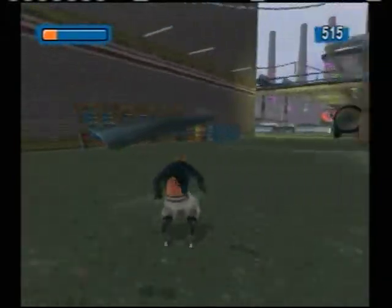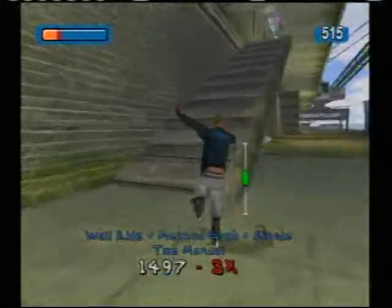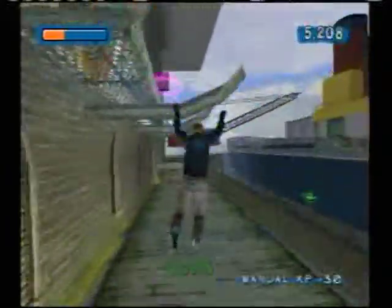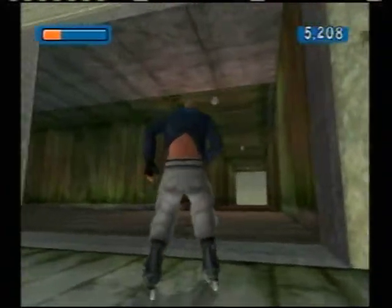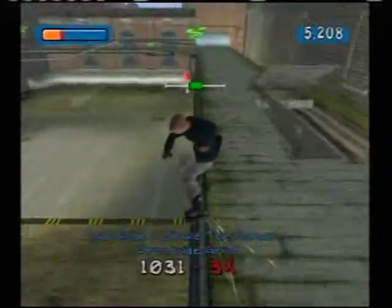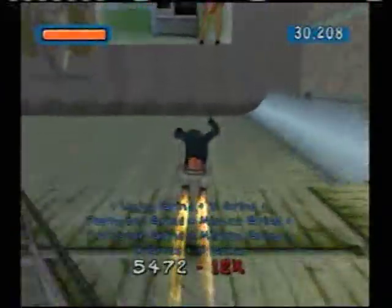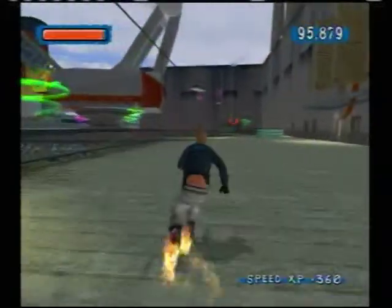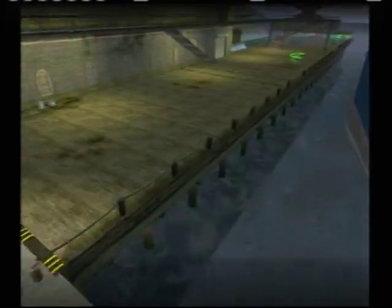I'll be going back to do the secret goals in the secret area, but first I want to show you what the key unlocks. We glitched at the industrial level and opened up this hidden area - here it is. We're technically not supposed to have the key to this place yet, but it's okay. We'll be going back to all the levels eventually, so until then we're going to start by doing some goals.